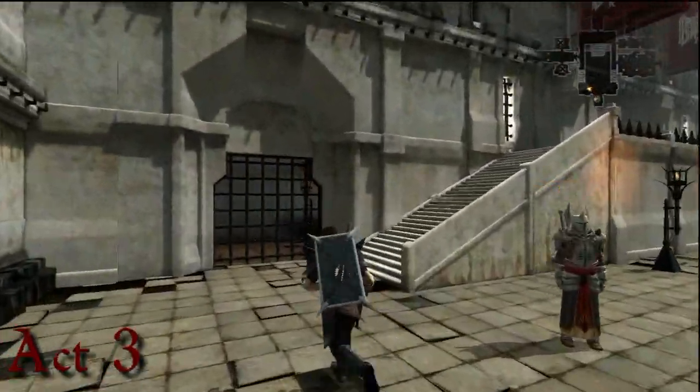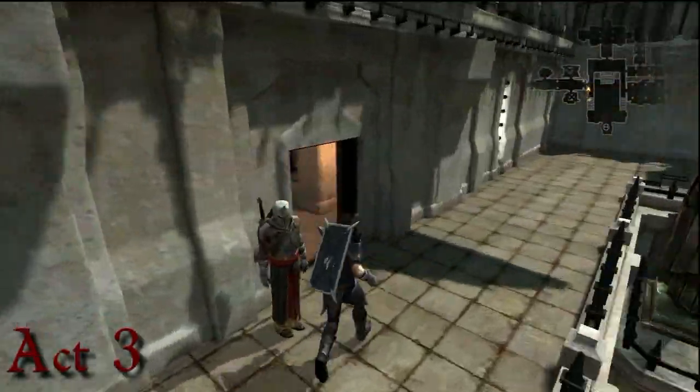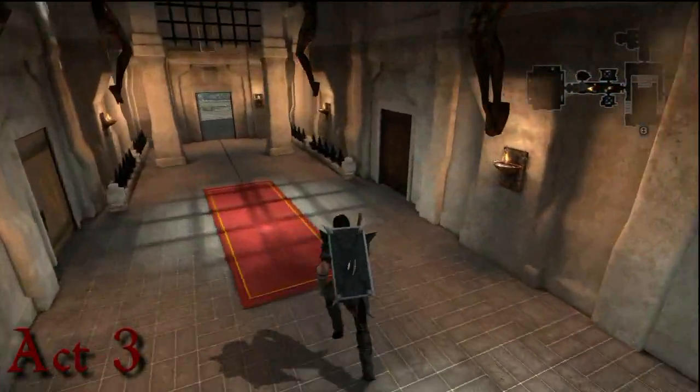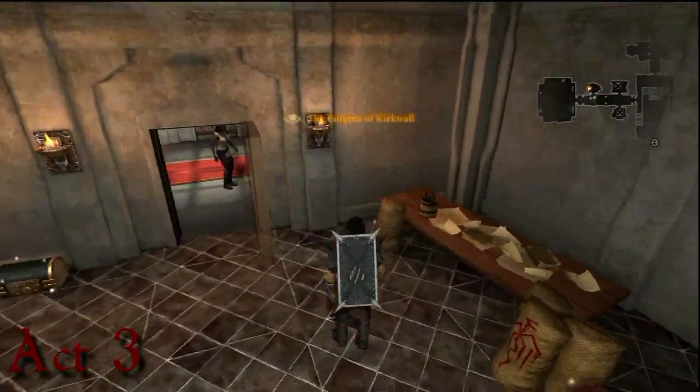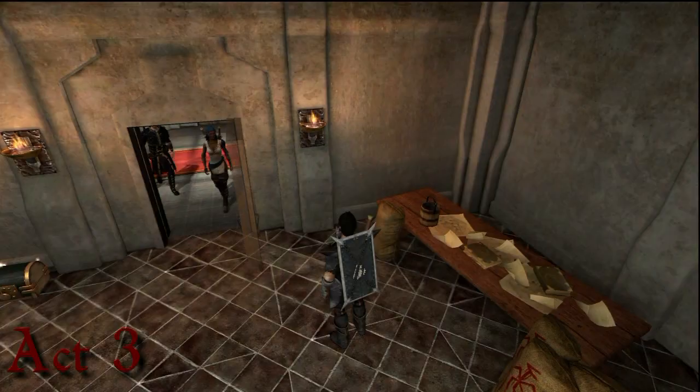You can get this one either on the quest On the Loose or Best Served Cold. These are mainline story quests, so you're going to be here no matter what. Just go here, go to this door, and you're in. This is off the Docks — part of the Templar base.